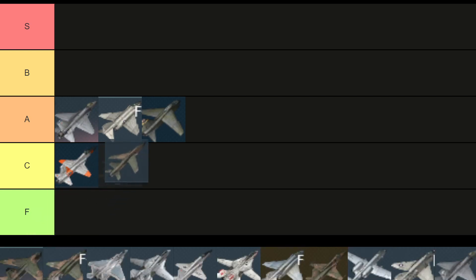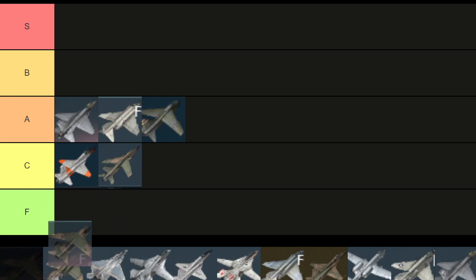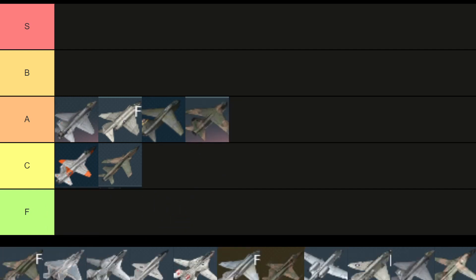The F105 is fun and fast but having no flares really hurts it — C tier. The A7D is really good so we're gonna put it at A tier. With the A7K I just don't love it, but I don't hate it either.